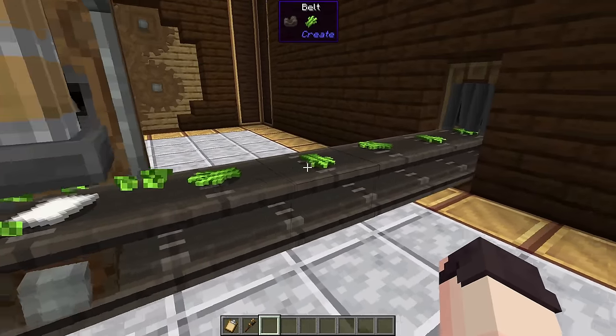You can use a clutch to turn machines on or off when you're not using them — this can help reduce lag. You can use dyes on a belt. Here I'm making the first belt yellow, this one pink, and the last one red. If you don't like the color, you can either use a water bucket to remove the color or use a different dye on the belt.